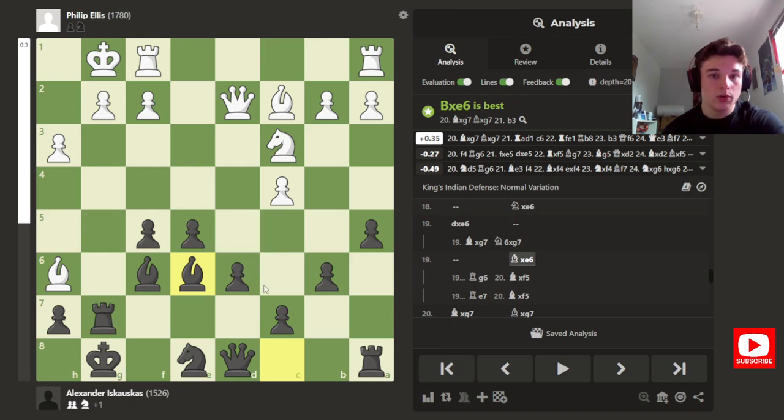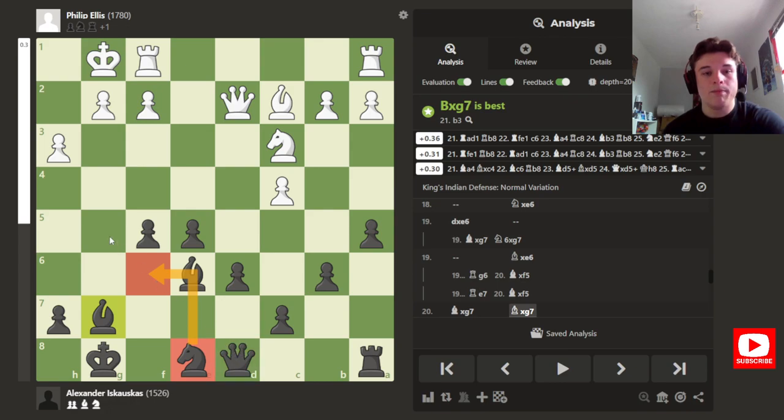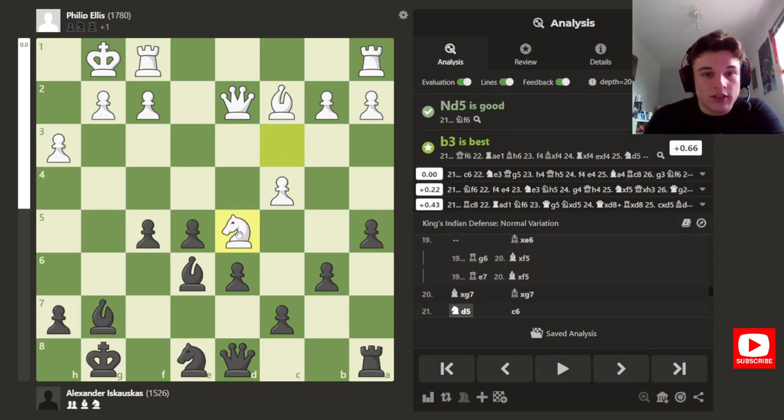He takes the rook, I take with the bishop — rather than the knight — because I want my knight to come to f6 once my queen comes out to help with the attack. So I'm down an exchange but I have an extra pawn, these pawns are strong, I have the bishop pair, and my opponent has no dark-squared bishop so those squares could be weak. I want to move my king, get my rook involved, and go after his kingside. Knight d5 is played, just centralizing.